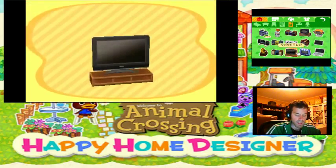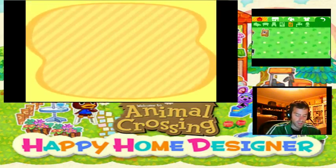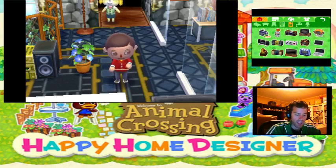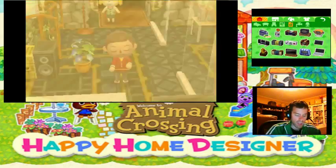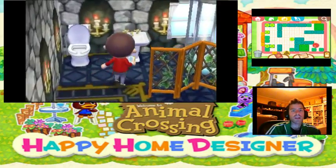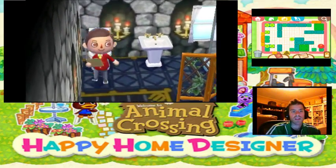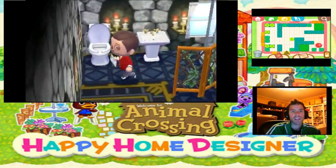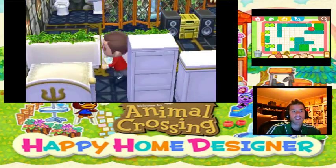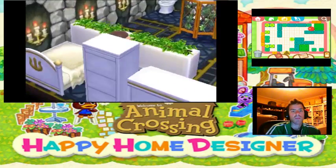Do we want a TV as well? I'm kinda thinking we should have a TV. Yeah, let's do a TV. Actually, you know what? No, she doesn't need a TV — she's got a laptop. I think we're good. We got a nice place for a shower. She can sit on the toilet, turn on the faucet, turn on the stereo, go to sleep.